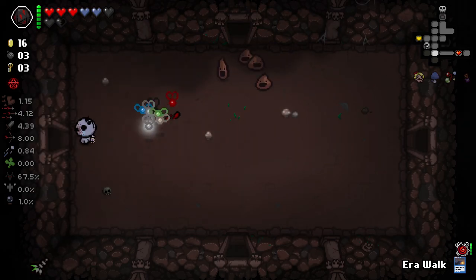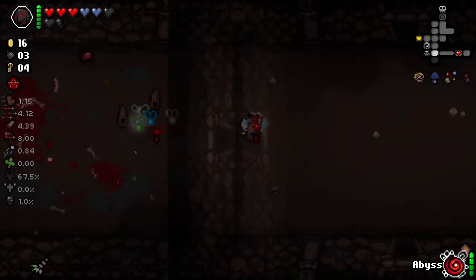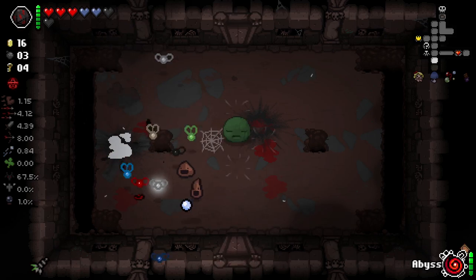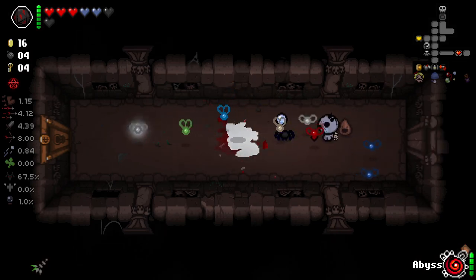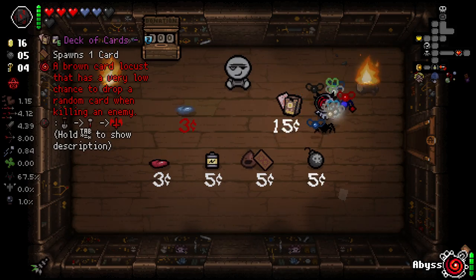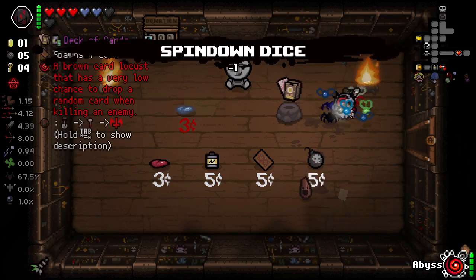I'll do my other rooms first because I want to see my shop now that I've got the money for it. I prefer to leave the trinket in the boss room because otherwise I forget - you're forced to visit the boss room. Also, spin down could end up being super good. Sometimes it's a bit of a dud - it's one of those items that can be really good or sometimes it's not. A brown card locust has a very low chance of dropping something - pretty good.